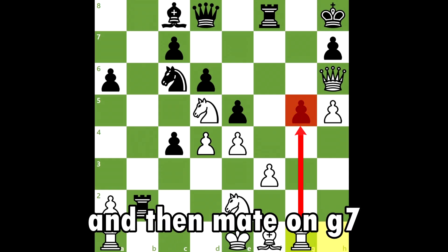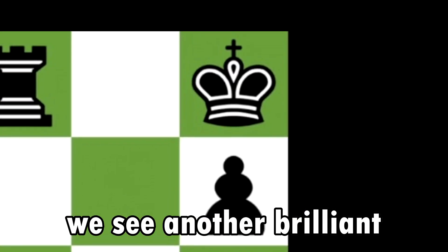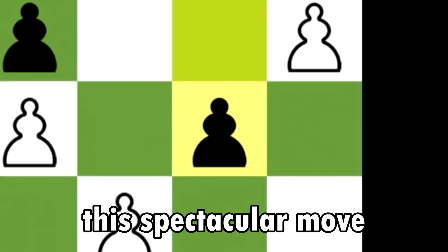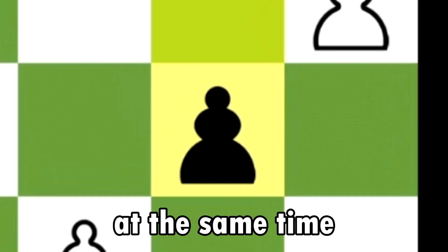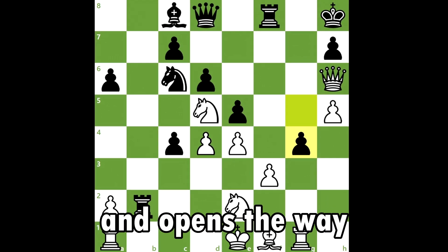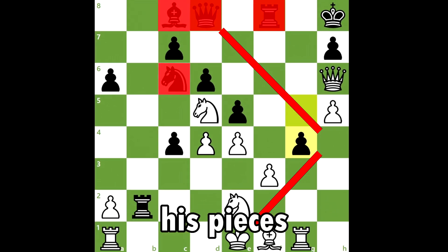Black closes the h-file and severely restricts the white queen's movement. White slides his rook over to g1, intending to capture the pawn and then mate on g7 with his queen. However, after rook to g1, another brilliant move from black appears: pawn to g4, which is both offensive and defensive simultaneously — it closes off the g-file and opens the way for the black queen, with the possibility of checking white and invading further into white's territory.